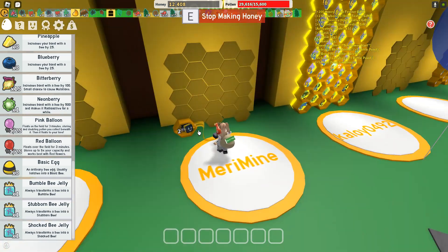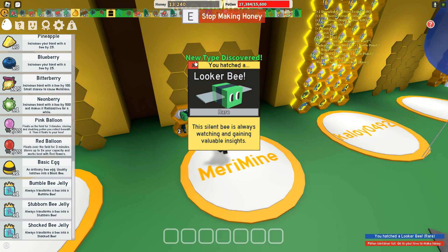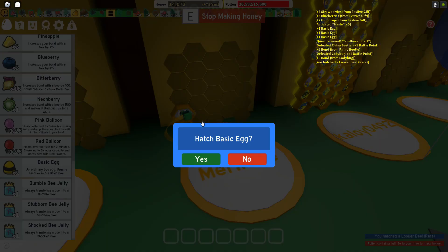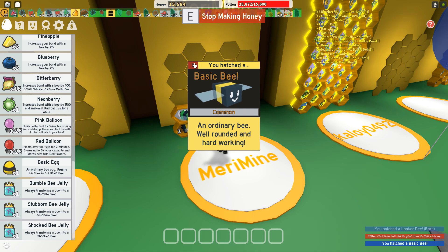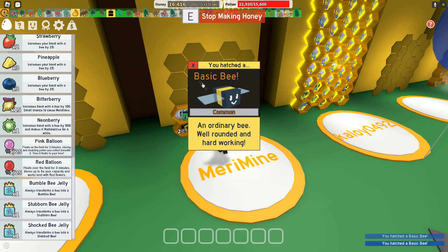A hundred pollen? I also forgot that I had more basic eggs. Let's just — okay, I got a looker bee. Let's hatch the others. Another basic bee. Another basic bee. And another basic bee.